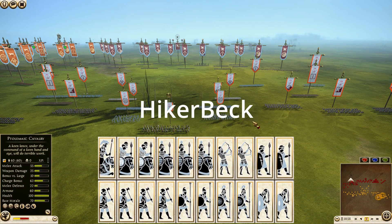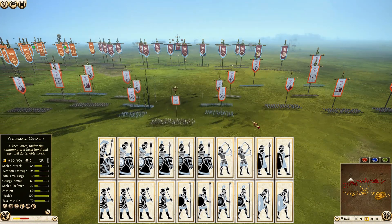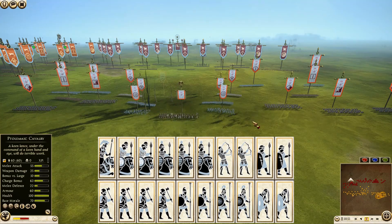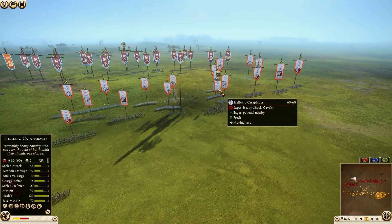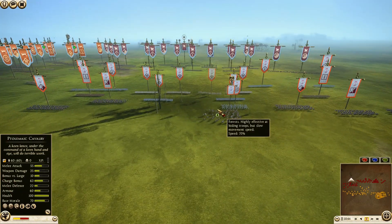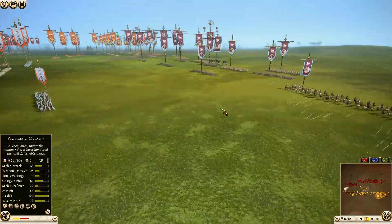Finally on the right end we have Seleucid being commanded by Hiker Beck. He has brought four units of Hillmen, two Pikemen, two Levy Pikemen, two Thorax Swordsmen. General is a Hellenic Cataphract, three Median Cavalry, two Azat Knights, and two units of Eastern Spearmen.